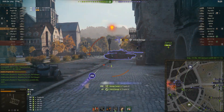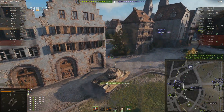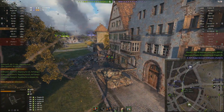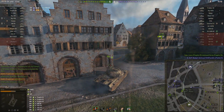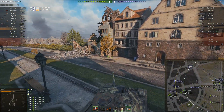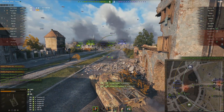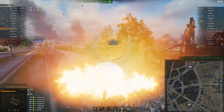He has a peek and discovers the tier 10 Progetto - manages to get two shots off and provides excellent distraction for his own team's Progetto to finish them off. He does take a hit himself from the Even 90, but that's not too bad all things considered, although he has to be careful. He's getting down to about half health and there are almost certainly tank destroyers near the enemy cap. The Badger is accounted for, but there's still a Jagdtiger, Udes, and an SU-130 PM.